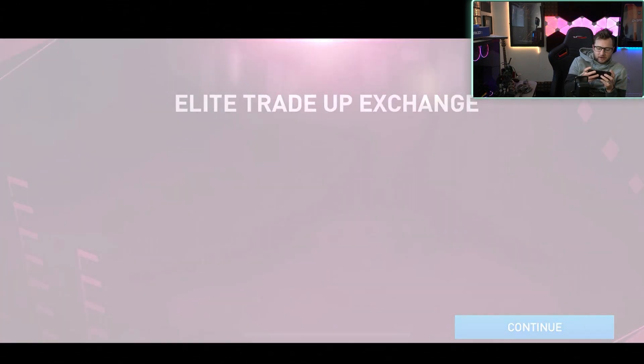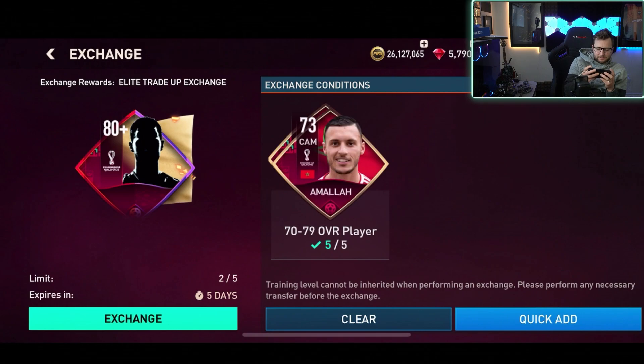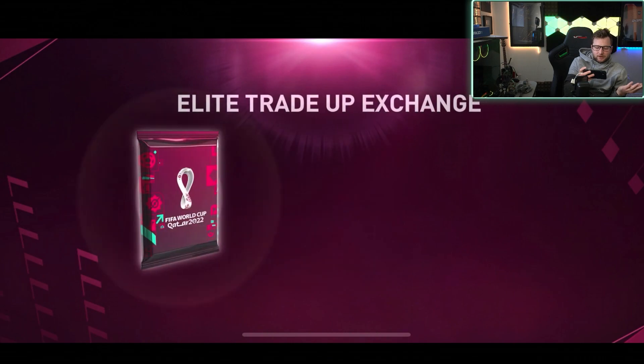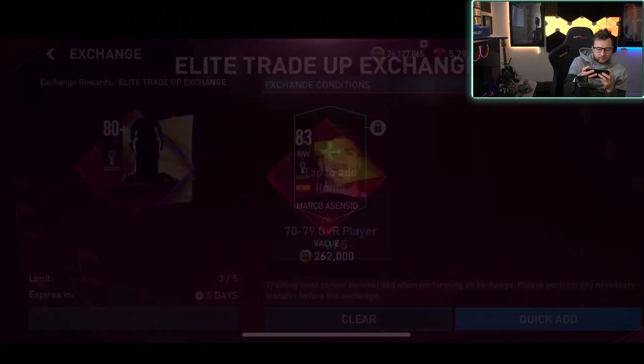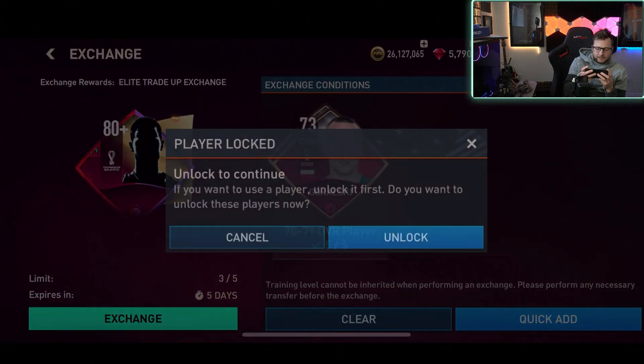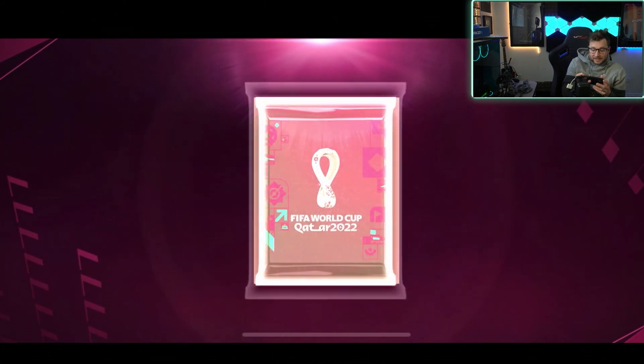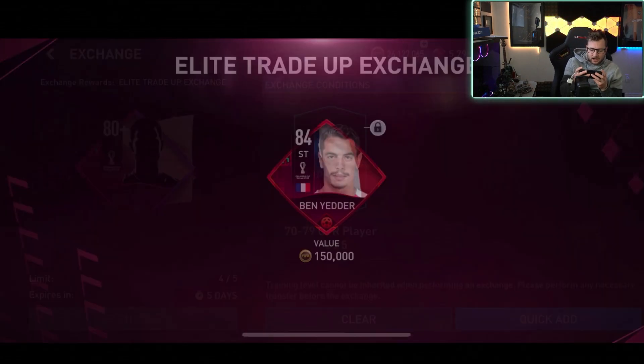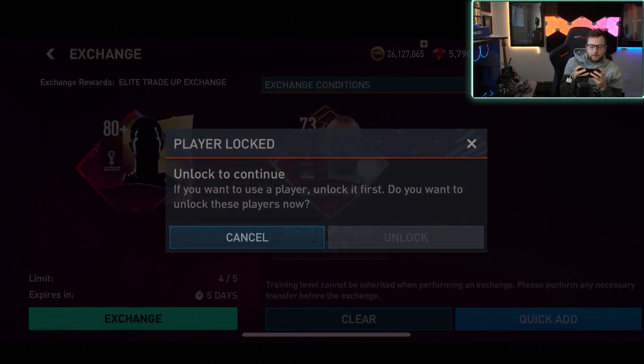We do get McKennie there, unfortunately not the higher OVR version of that card. And this elite exchange — how come it costs less than the other one? Oh, Tiago Silva! I thought it was going to be like Neymar or something with the way the elite trade-up exchange looked. I keep getting thrown off by the background color being different, but I kind of like these elite trade-up exchanges.